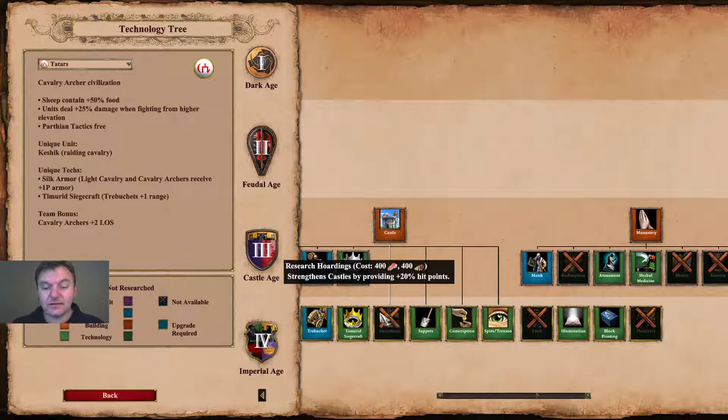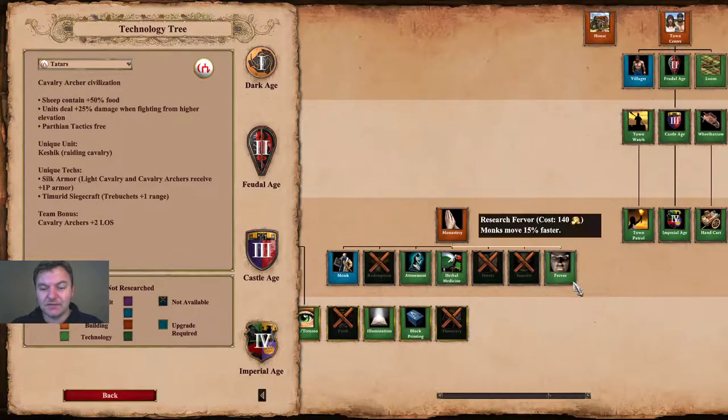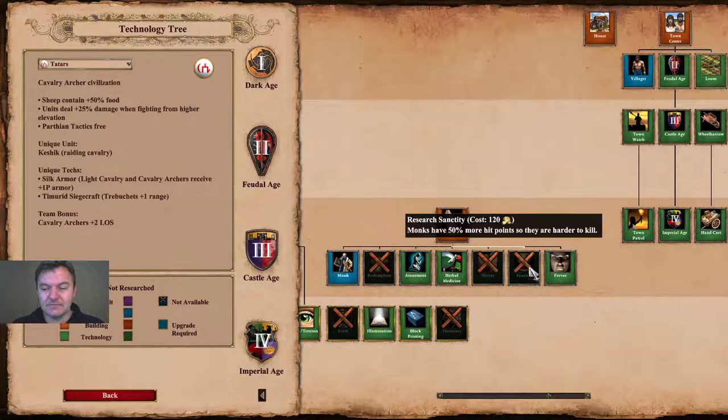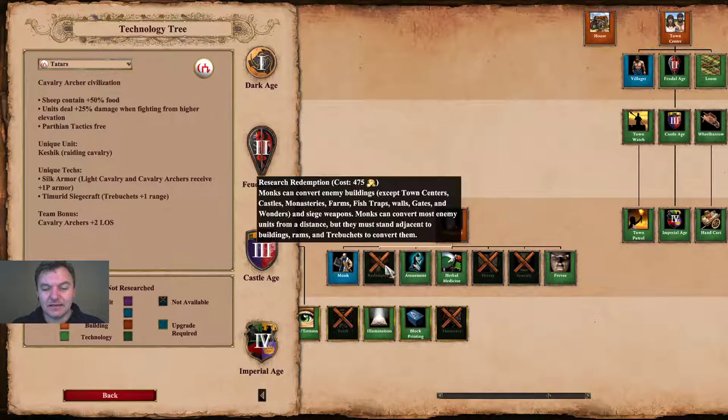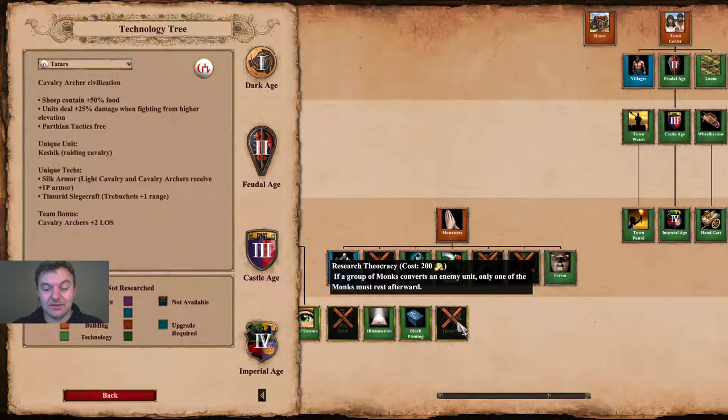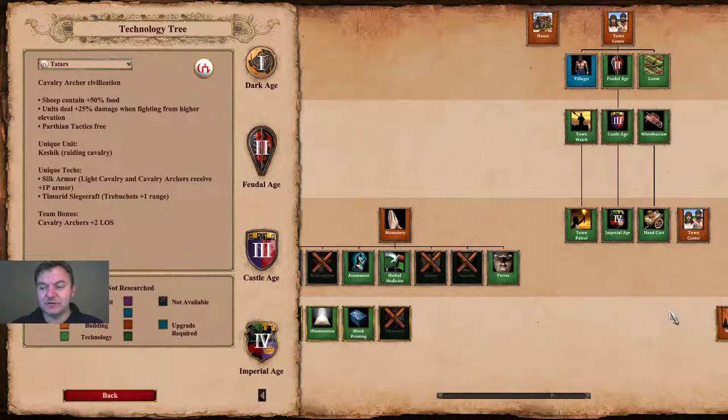The Tartars also get Sappers but miss Hoardings. The monastery techs are quite poor — missing Redemption, Sanctity, Heresy, Faith, and Theocracy. Redemption and Sanctity are go-to technologies if you go with monks. Theocracy is useful for lower-level players to prevent losing all faith on your monks when converting a unit with a group.